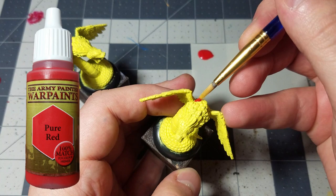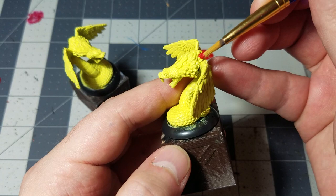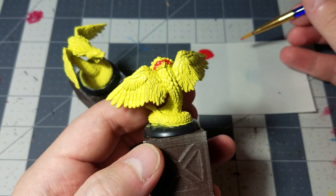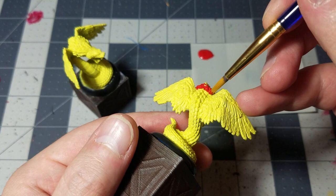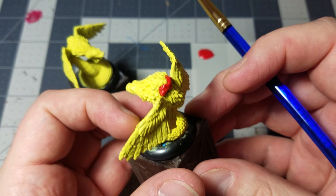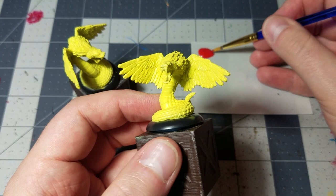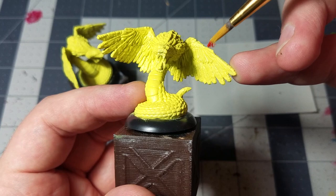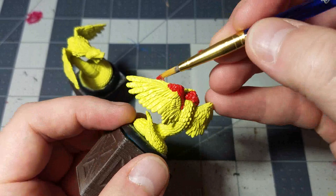Next we're going to dive right into some pure red. What we're going to do with that is get the topmost layer of feathers on his head, and then also do some with the wings a little bit too. Luckily you don't need to do very much here because there's not a lot to cover — basically just the back line of feathers. We do want to stick to the color scheme that is supposed to be common with the monster, which is bright, colorful rainbow-like wings and feathers. So just the very back of the feathers, and then the tops of the wings. You can kind of see the different layers of feathers — there's a top layer, a middle layer, and a bottom layer. We're just going to get the top layer of feathers here.